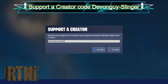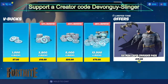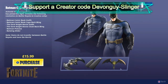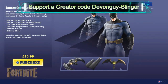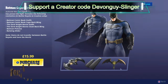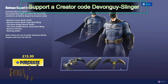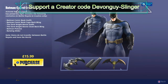Also, whilst I am here in the store, we do have a limited time offer — we have the Batman Caped Crusader Pack. With this you do have the Batman Comic Book outfit, the Batman Comic Cape back bling, the Dark Knight Movie outfit along with the Dark Knight Movie Cloak back bling, the Batman Pickaxe, and the Bat Wing glider. So not only do you get the skins — you get two skins — you get the glider, you get the back bling, and you also get two other back blings.